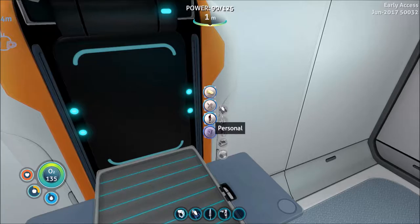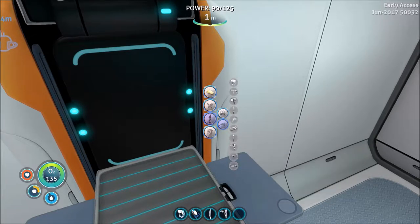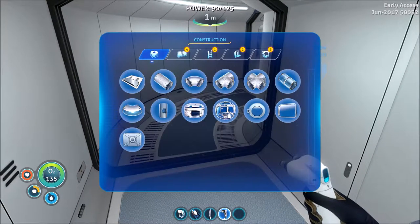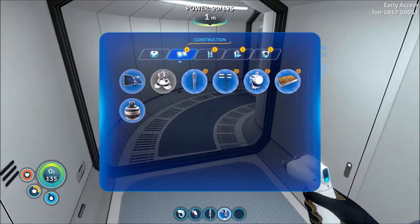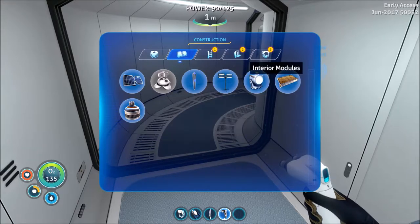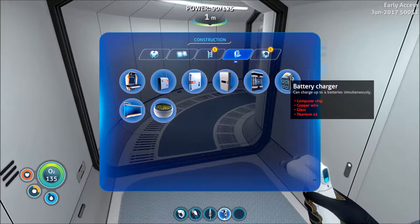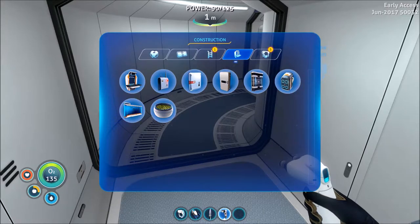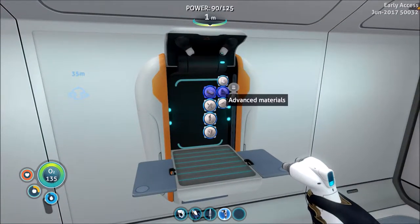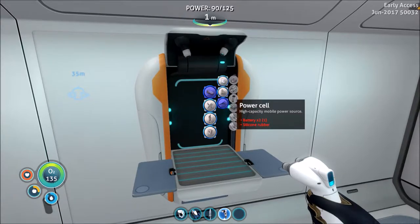So I want to check on that. Dive reel. Okay, it's gonna be part of this thing. Thermal plant, power transmitter, flood light. There you go — battery charger: computer chip, copper wire, glass and titanium. What do I need for a power cell? I think I need a battery — two batteries and silicone rubber.